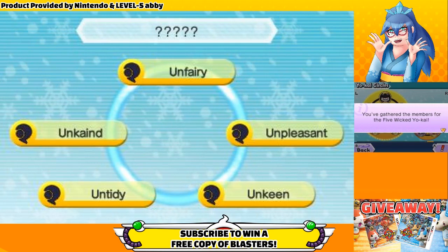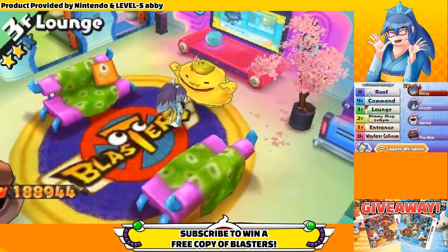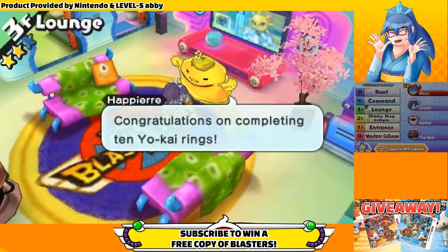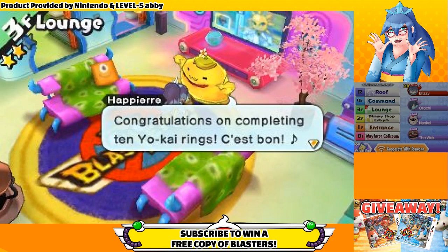You can see the 10 Yo-Kai Circles I've completed here, which in my opinion are the easiest, or at least among them. Once you've completed 10 circles, go up to your lounge and talk to Happy Air. He'll upgrade your lounge to level 3 and introduce you to your reward.